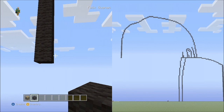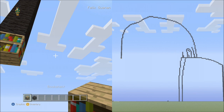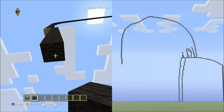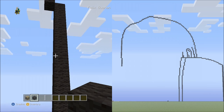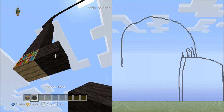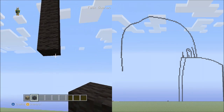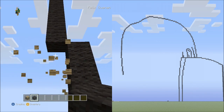Now switch to the right side and place 12 blocks going down on the right side, then fly down. Place 7 blocks going down on the right side, fly up and delete that. Place 5 blocks going down on the right side, then delete that.